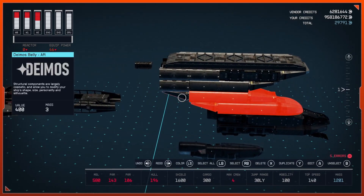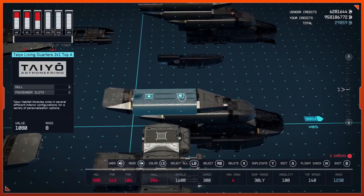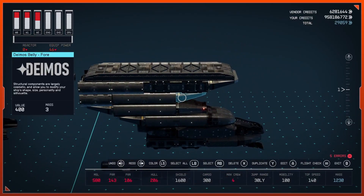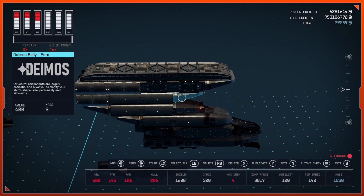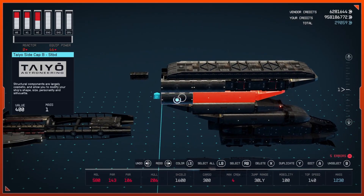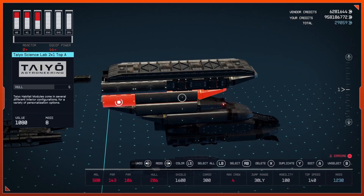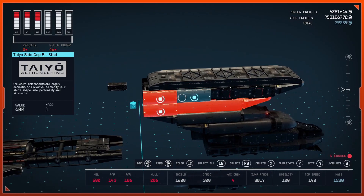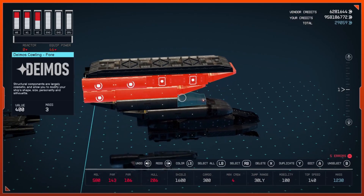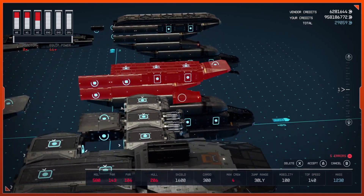Go ahead and duplicate your next two layers — those six parts — duplicate them and bring them on over here and attach them. Then grab these six or seven parts, duplicate them, bring those over and attach them.